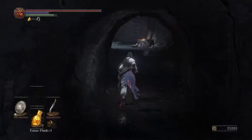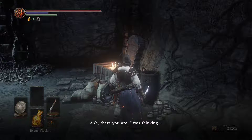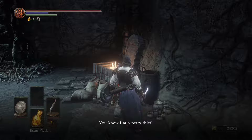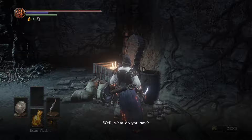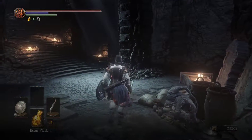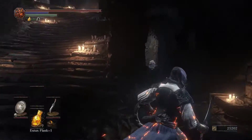Where is our boy Greer at? We should be able to do something with him now — there you are. I was thinking — you know I'm a petty thief. Perhaps I'll go on the prowl. Everyone's dead or hollowed away anyway, so I might as well fetch some weapons or treasure for you. You can send him to pillage, and then the next time you come back to town he should be gone.